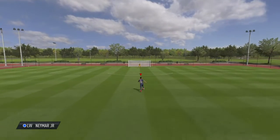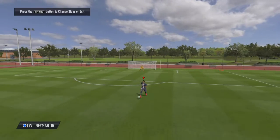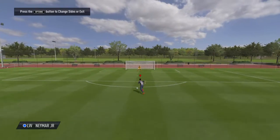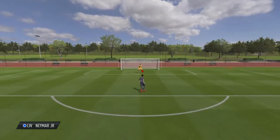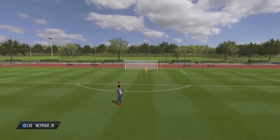The skill I'm going to teach you today is El Tornado. That's how you do it — that's what it looks like in game. It's very effective when you're in the penalty box and you have nothing to do. You just do this and then you get a shot off.